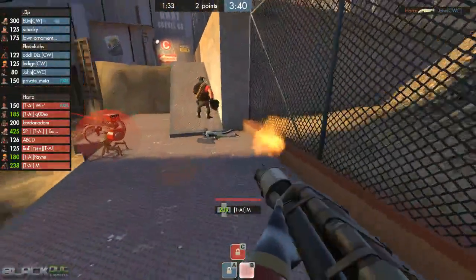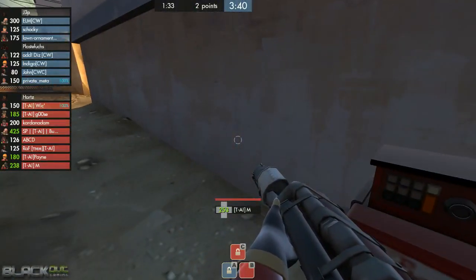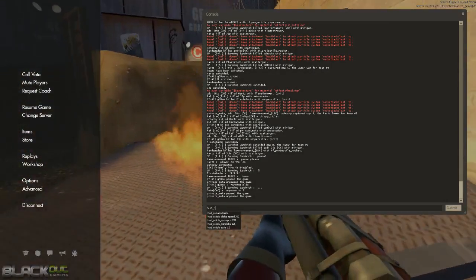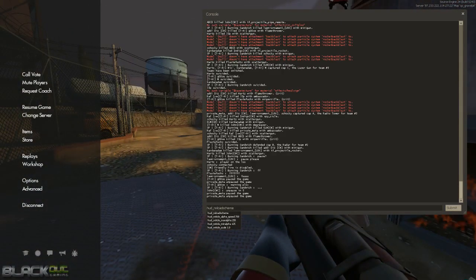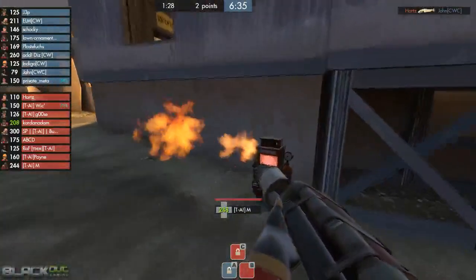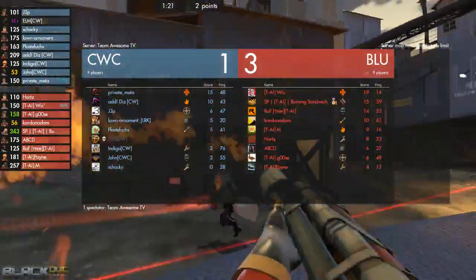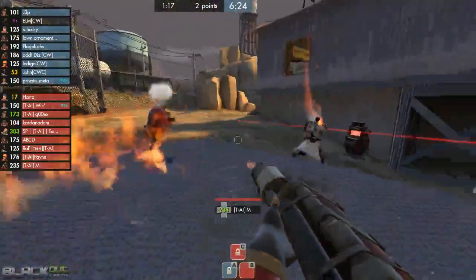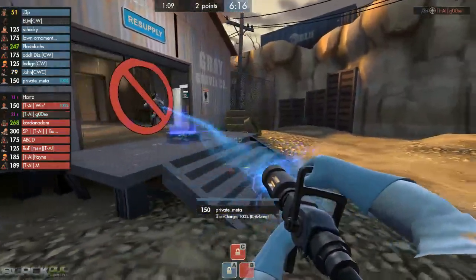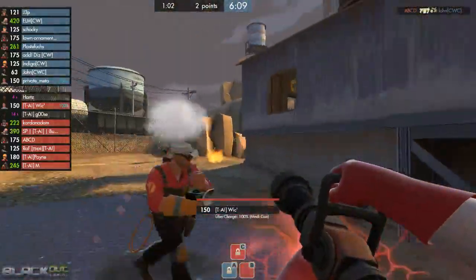I'm punching HUD reload because pauses do a number on your HUD. Two minutes left on the clock — the level 3 is still up for TA. Very effective usage of the level 3. Not a lot of action from either side — they're just camping out holding up and waiting for the push. Wick does have the uber advantage here by around 20%, which is going to dissuade CW from pushing in without uber. Elm, the heavy for CW, went down — he was too far ahead of the rest of his team.